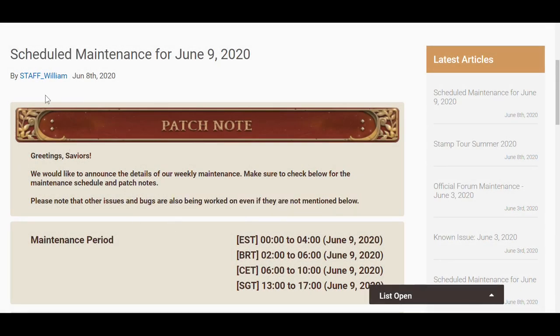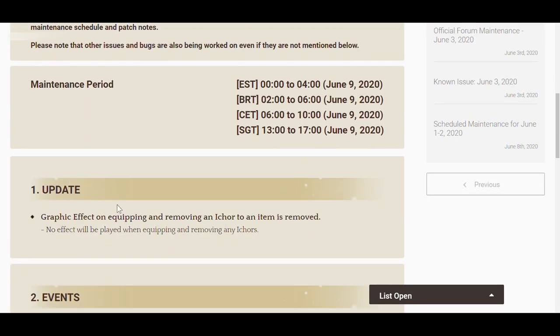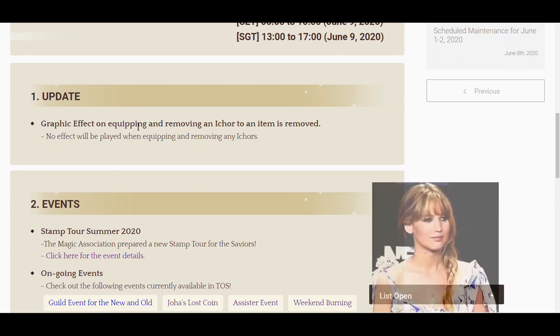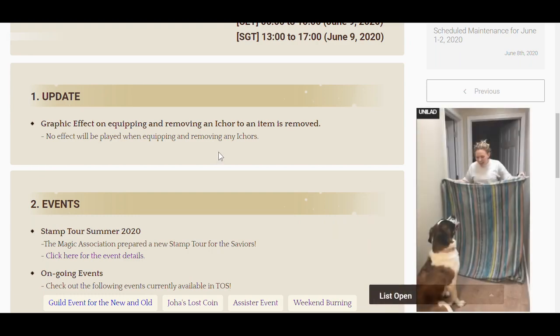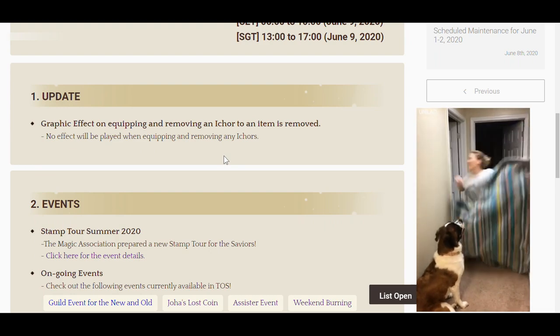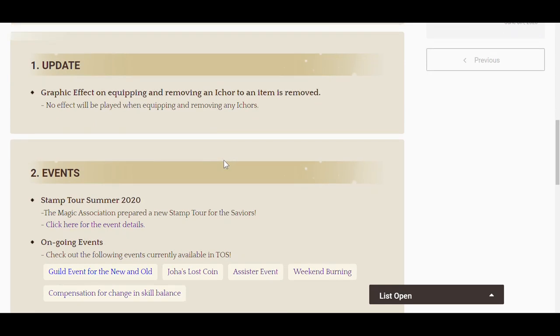Okay guys, here's the patch note. Update: the graphic effect on equipping and removing an I-Core to an item is removed. I was wondering about this because every time I remove an I-Core, it will say success. I was like wondering, what if it failed? Anyway, they removed it now because there's no way of you failing when un-equipping an I-Core.